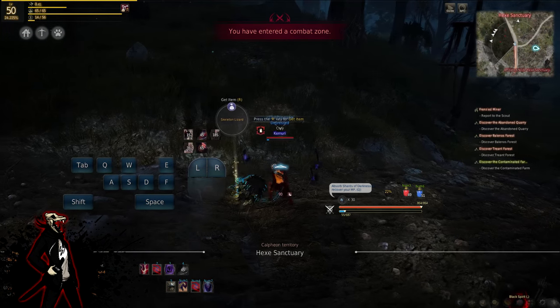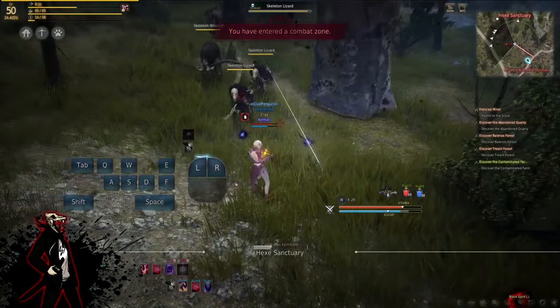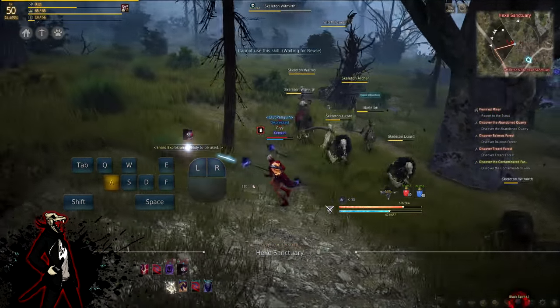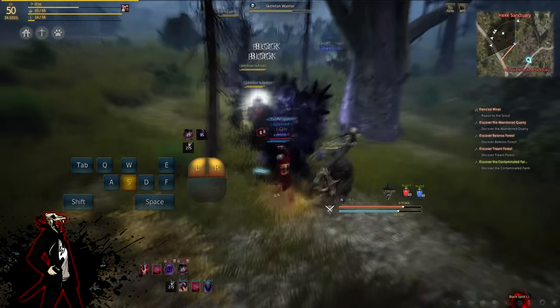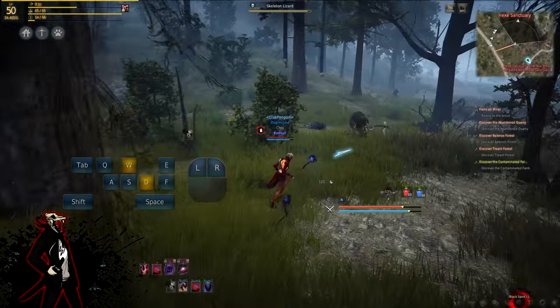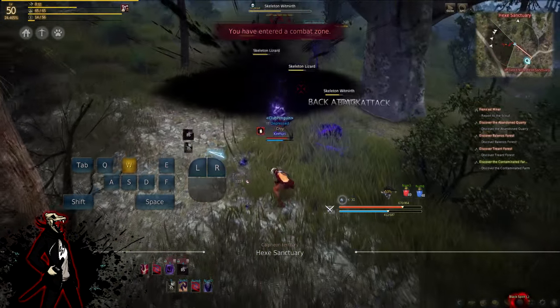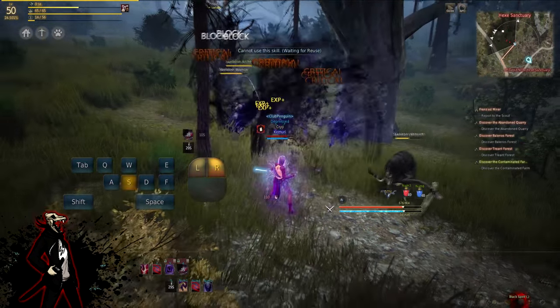You have some really powerful attacks with this class. Shard Explosion is my favorite skill. This attack has 100% crit rate and accuracy — it is a nuke. You only really want to use it when you have 30 Fragments or 3 Shards of Darkness built up, meaning you're at max and going to do the most damage. This can destroy a group of enemies; it's the best for AoE farming and one of your best nukes, though it can be canceled if an enemy hits you.